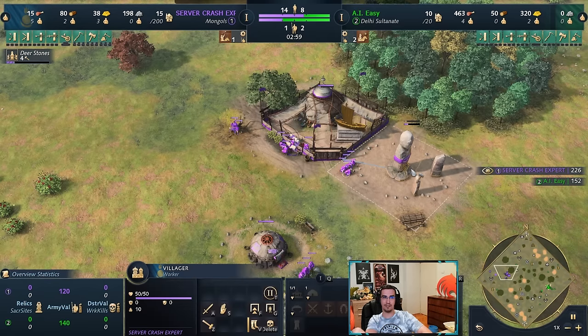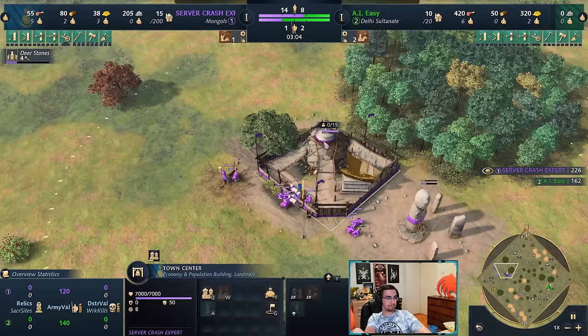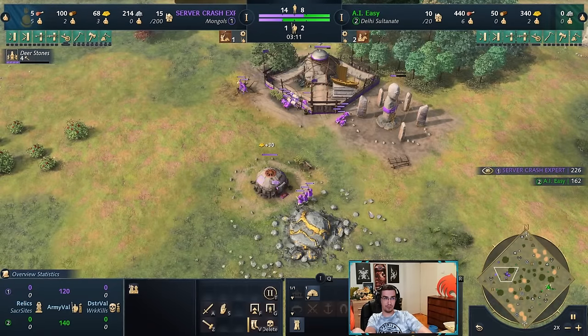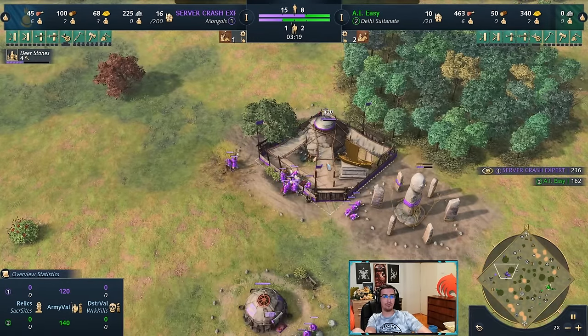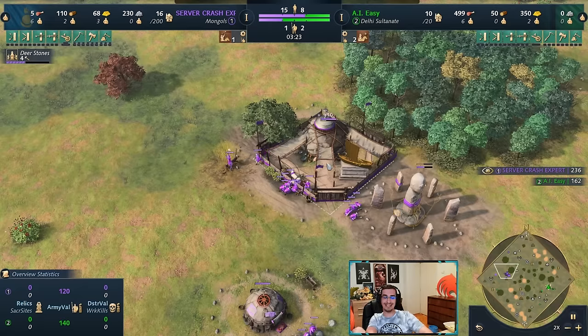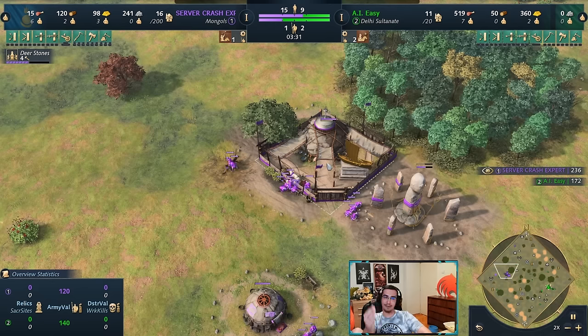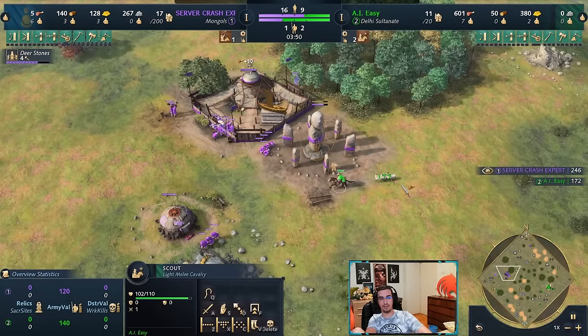The play style now is: open deer stones, then when you age up make a market and start trading. It's kind of funny that no one started doing this earlier, even before the latest silver tree nerf — deer stones was probably better even then. Next up: you want six on food, keep three on gold, age up with four, then rally onto wood until you have eight. We want exactly eight on wood — no more, no less — and we'll add more on wood later.